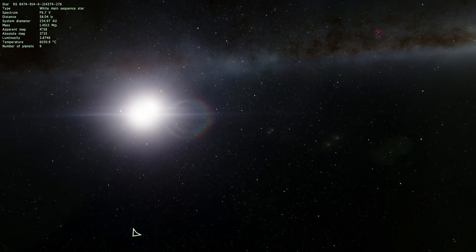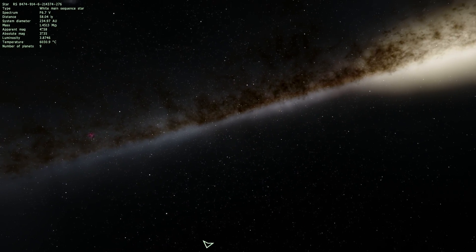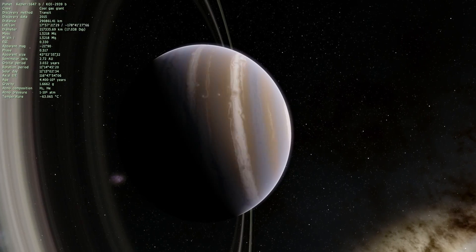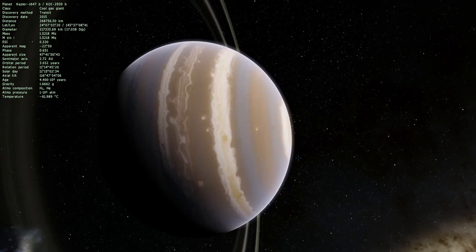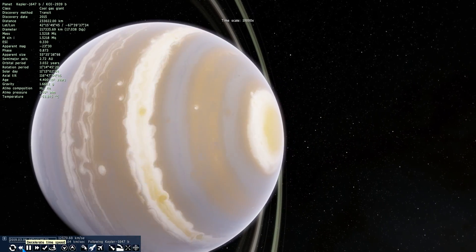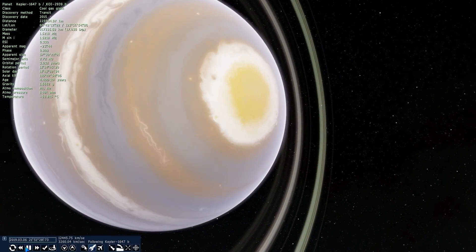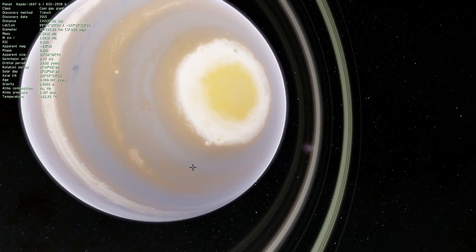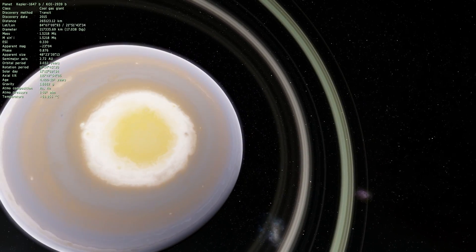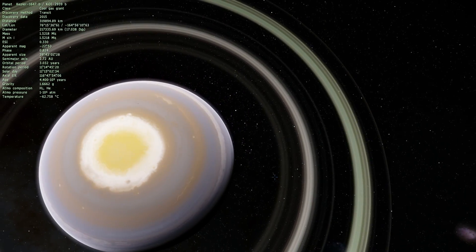The interesting thing about this gas giant is that not only is it orbiting two stars, and not only is it the biggest circumbinary planet we've discovered to date, but this particular planet is also located in the habitable zone of this system, which is really exciting. We obviously can't live on gas giants, but if this gas giant has moons — which is quite likely since every gas giant in our system has quite a lot of moons — then at least one of those moons may actually be habitable.